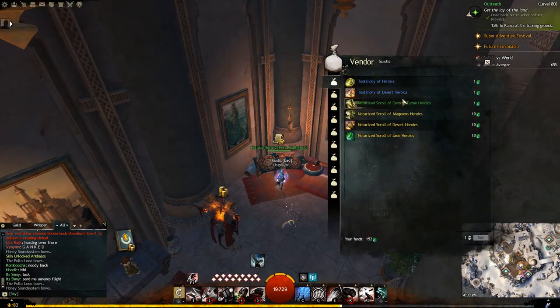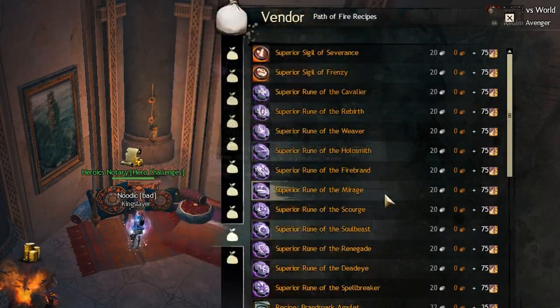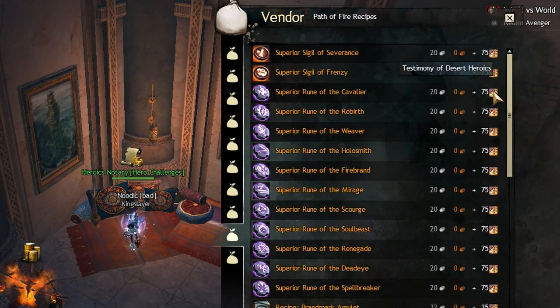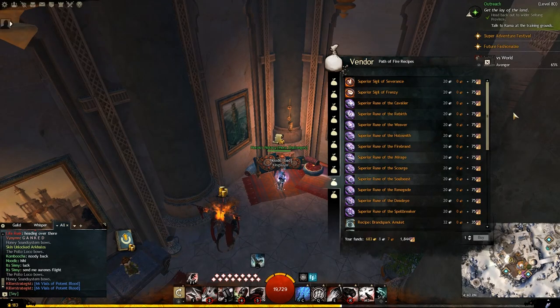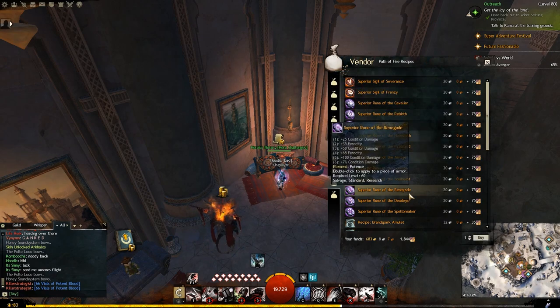What you can do with those heroics is buy runes. Some of these runes are much more profitable than others, but for every 75 heroics you have, you can buy one rune. The most profitable ones as far as I'm aware are the Firebrand one and the Renegade one.